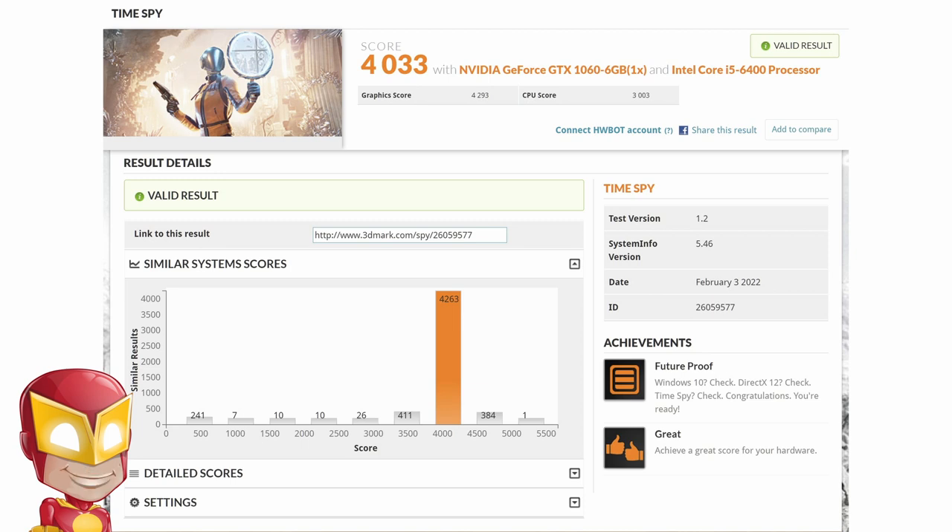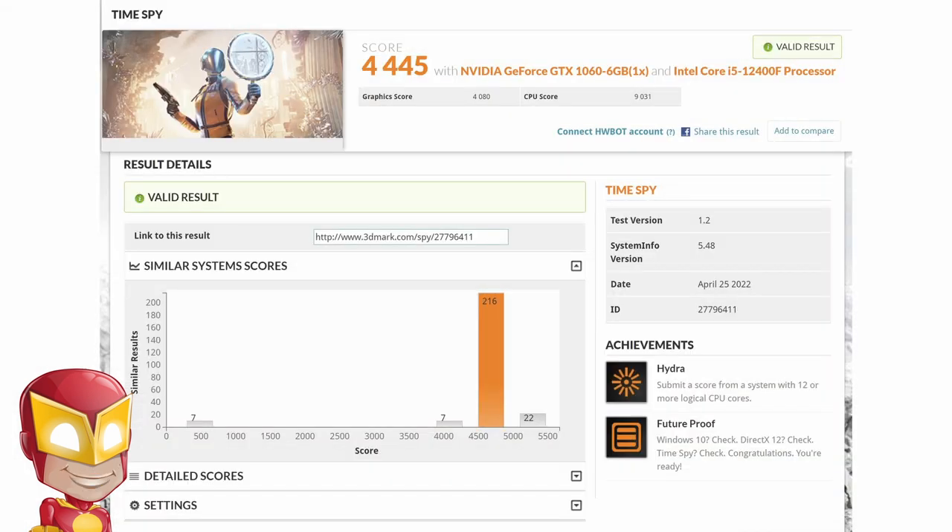3DMark is a gamer's benchmark, so the results don't really show what a huge improvement just upgrading the CPU made. I did gain a few FPS in games, making some unplayable games actually playable, but the real boost was with the responsiveness of my system — which was amazing. No lag while multitasking, apps loading instantly, etc. On my Core i5-6400, 3DMark achieved 4,033 points, and a month later running on my i5-12400F, 3DMark got 4,445 points. Without the CPU upgrade, all the results in the benchmarking section would have been much lower. The i5-12400F and RTX 3060 Ti are a good match that bring out the best in each other.